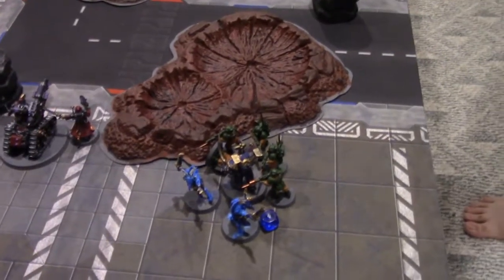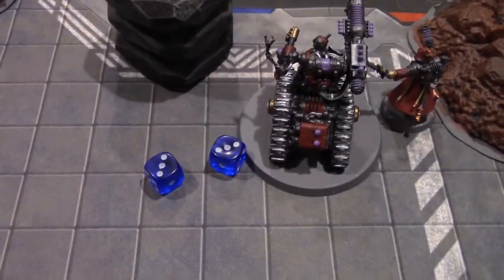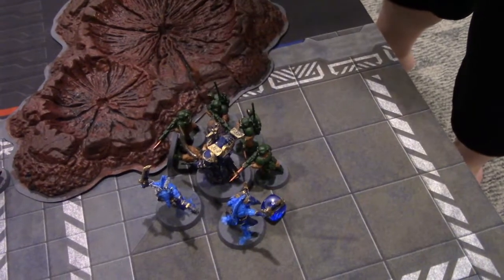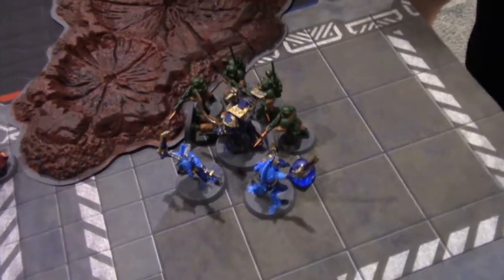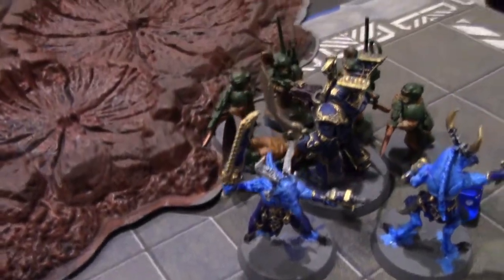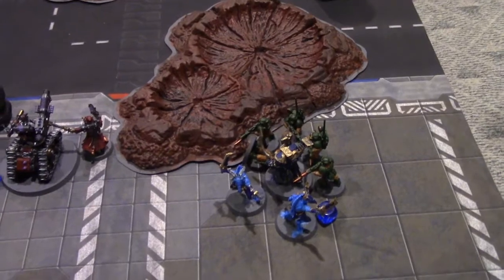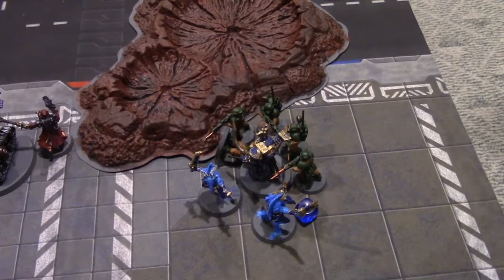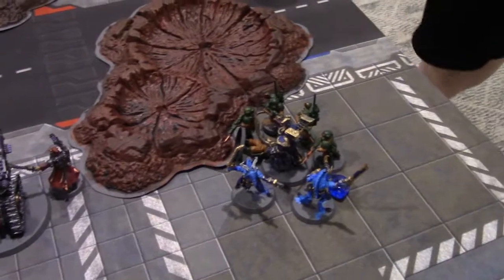Rolling on the boon table — a six. Chainsaw! Twistbray is now equipped with a chainsaw — the ultimate zombie-killing close combat weapon. It hits on twos in melee and instantly wounds. No Disgustingly Resilient in close combat. On a roll of one, the chainsaw runs out of fuel and is discarded — but any hits that turn still land. Three attacks hitting on twos.